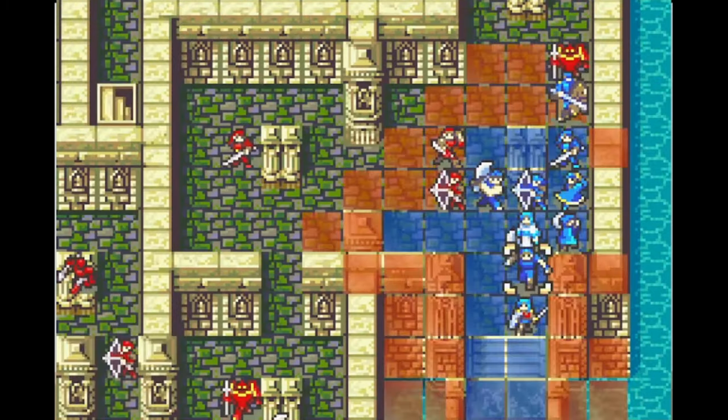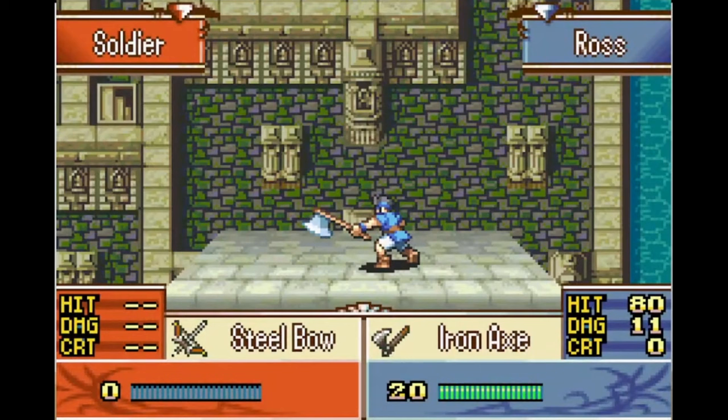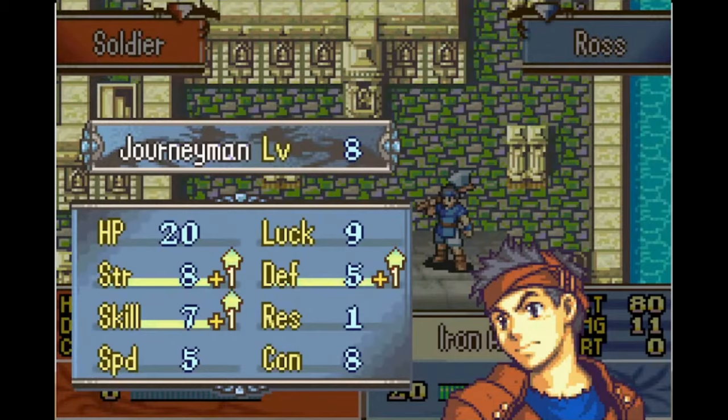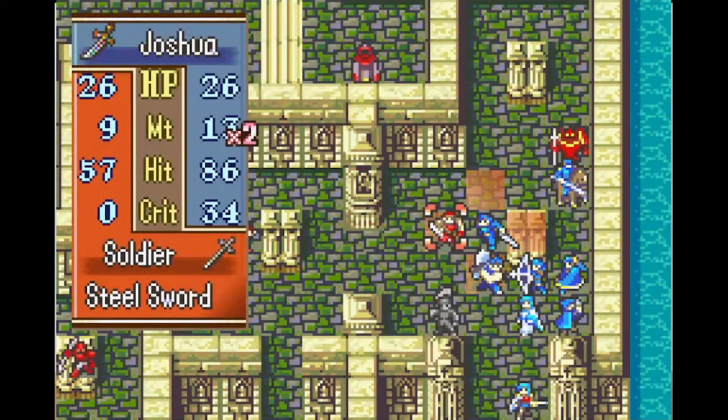Fire Emblem has had skill systems since way before the series came west, but for a lot of folks like me, the first introduction to skills in Fire Emblem was in Fire Emblem: The Sacred Stones, the eighth game in the series but only the second to release in America. Sacred Stones introduced skills primarily for a small selection of promoted units such as bishops, generals, and snipers. Almost all skills in FE8 fall into one of two camps: proc skills, or skills that have a percentage chance of activating, and activated skills which add a new menu option for a unit under certain conditions.